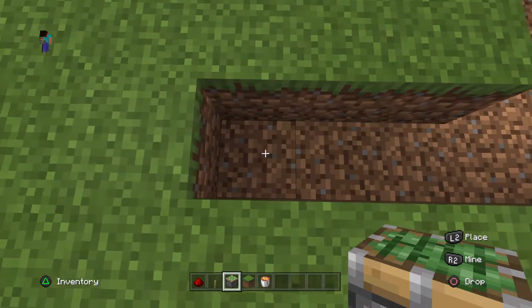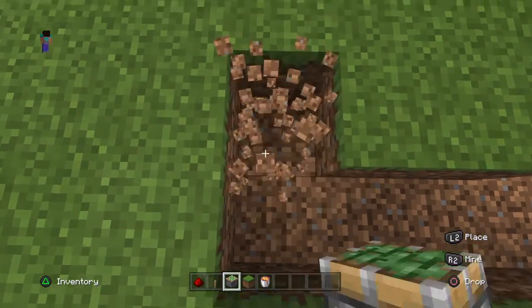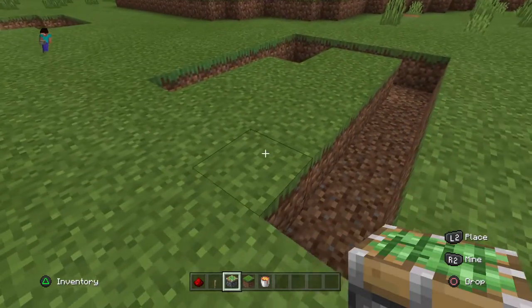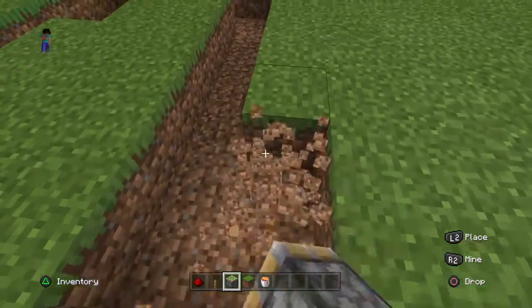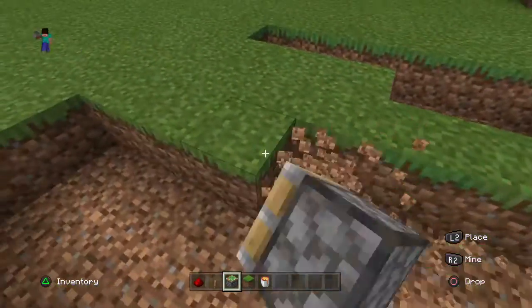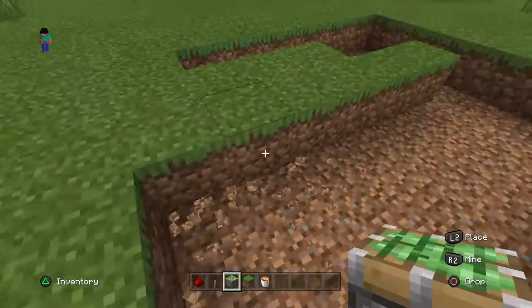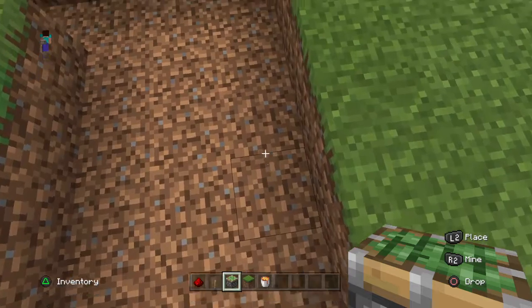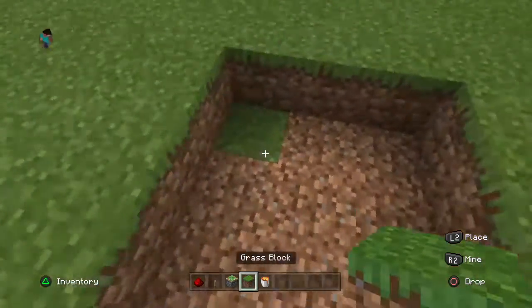You want to do it one, two, three, four, five by six — one, two, three, four, five, six — like that. If you want, you can make it one wider so it's six by six. Then take out the remaining blocks: one, two, three, four, five, six.